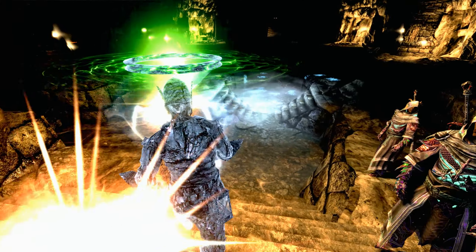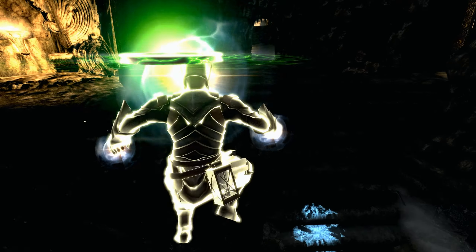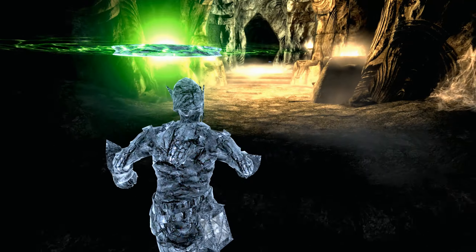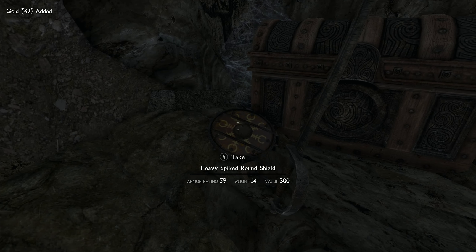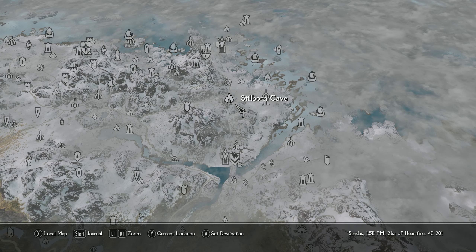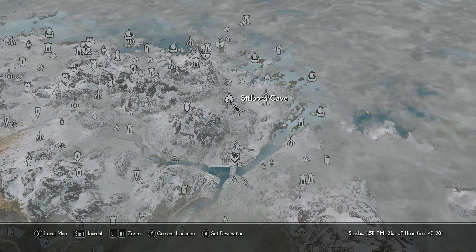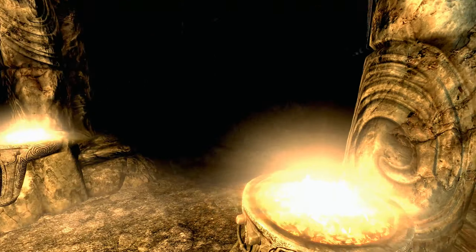We're not using it though — we already have an amulet we like a lot that makes us basically almost immune to magic, at least elemental magic. So we're not going to be switching that out anytime soon. So that was kind of fun, but it really wasn't that long of a dungeon crawl. I think we have some time to do something else — why don't we do Stillborn Cave? It's a Falmer hideout and tends to be a bit of a longer dungeon crawl.